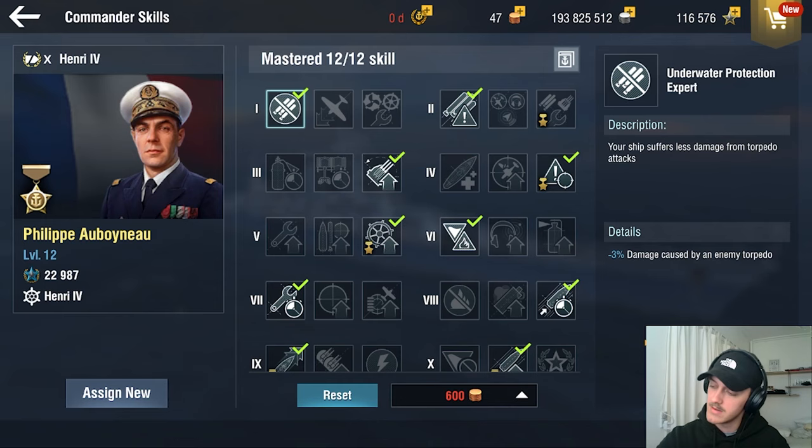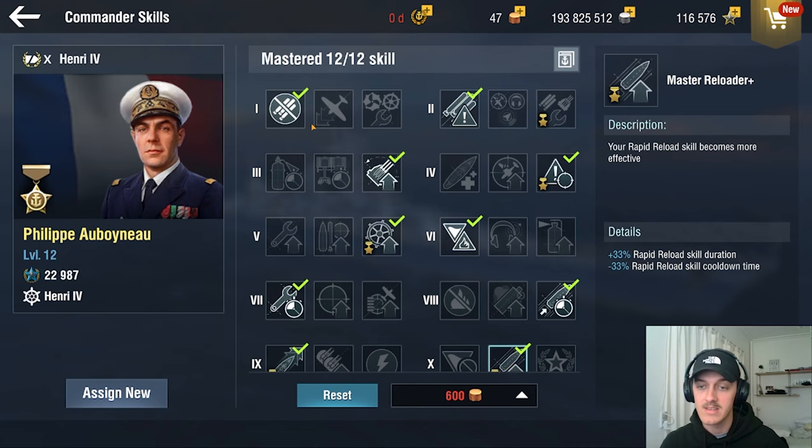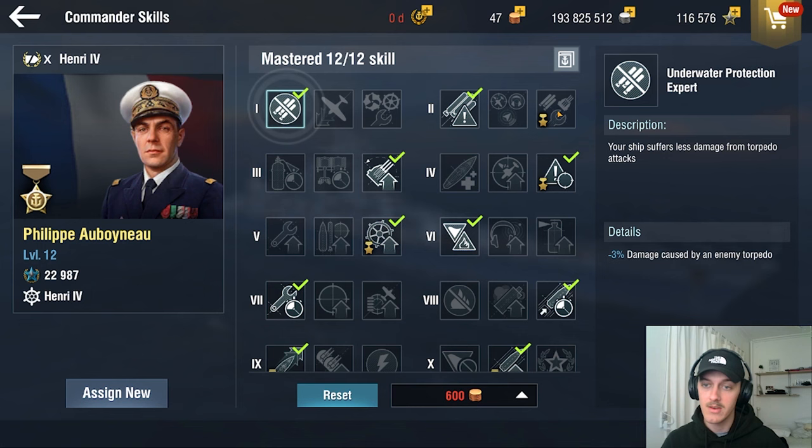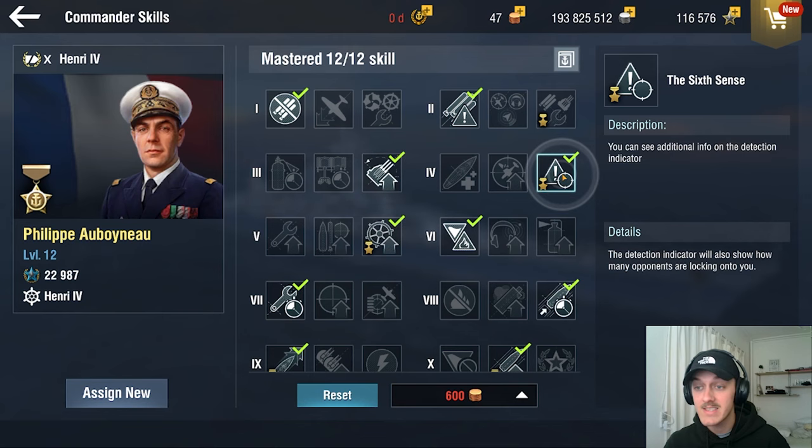You could opt for the concealment mod and only suffer a 2% increase to surface detection. But if you want to go full lighthouse, you've got to go for propulsion mod or double rudder. We are running Philippe Abognon — he's a great commander for this ship, honestly fits any French tech tree ship. They all have speed boost and rapid reload. In my build there are a few subtle differences — you could also take Armament Repair Expert but I would just use a damage control if something is broken, especially my main battery.